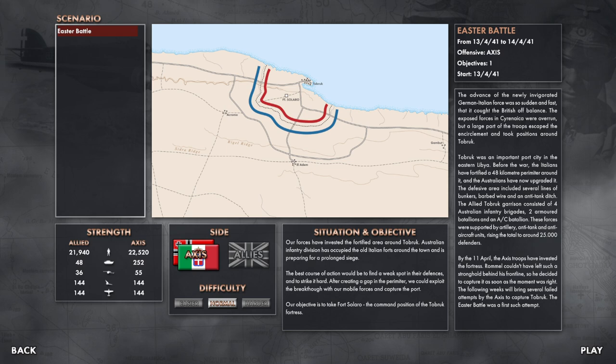You can see the strength of this mission: the allies have 21,940 troops, 48 tanks, 36 anti-tank guns, 144 artillery pieces, and 144 aircraft. The Axis have slightly more men — 22,520 — and 252 tanks, so a big advantage in tanks. But because the allies are dug in, the tank advantage is somewhat mitigated. We have 55 anti-tank guns, 144 artillery pieces, and 144 aircraft. We are playing normal difficulty.